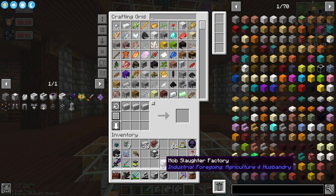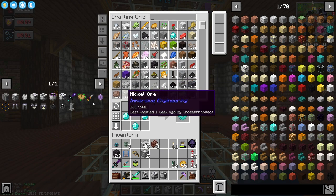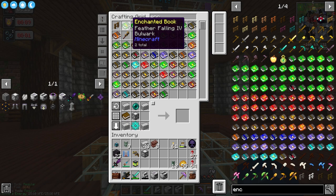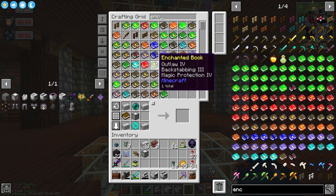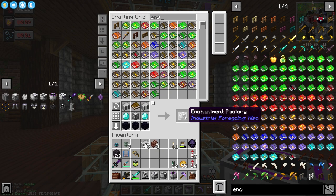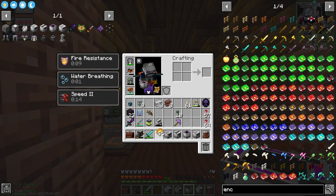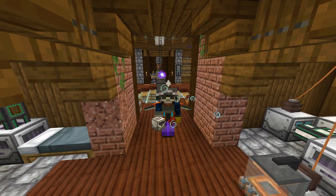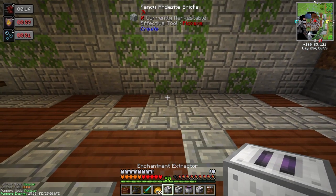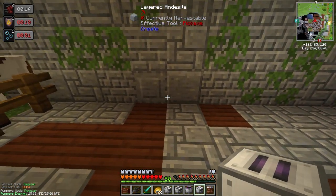You can pretty much max enchant things or enchant things that are already enchanted, which is pretty cool. Instead of using an anvil, this doesn't use your experience — it uses the essence. After about 15 minutes or so we now have our last one being made, these beautiful advanced machine frames. I want my enchantment factory — I guess we can place it here. I'm going to have the enchantment factory first, then the enchantment applicator probably last, with the enchantment extractor in between.